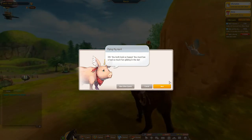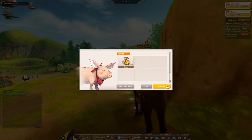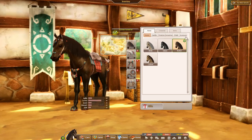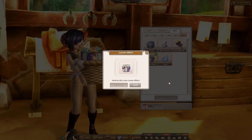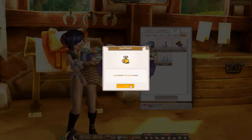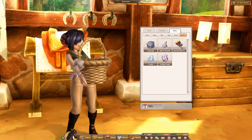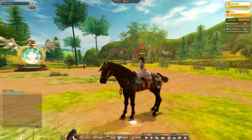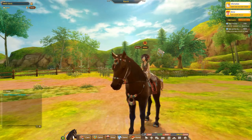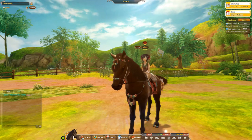April says: you both look so happy, you must have had so much fun gliding in the sky! I feel so jealous of you guys — maybe you can tell me what it's like flying high in the sky. We earned 750 carrots. I also want to see what's inside my gift box — hopefully it's gems. Oh — a purified crystal. I'm not sure what I can use that for, maybe something at the ranch. I'm going to go ahead and end this episode here. I hope you guys enjoyed it — if you did, please give this video a thumbs up, subscribe, and hit the notification bell. Thank you so much for watching, and I'll see you next time!